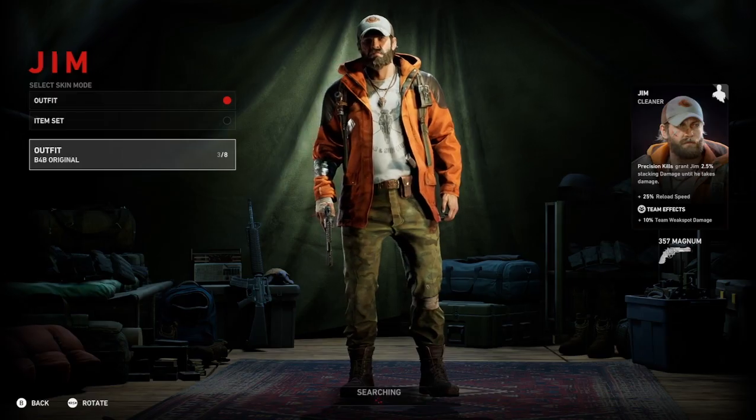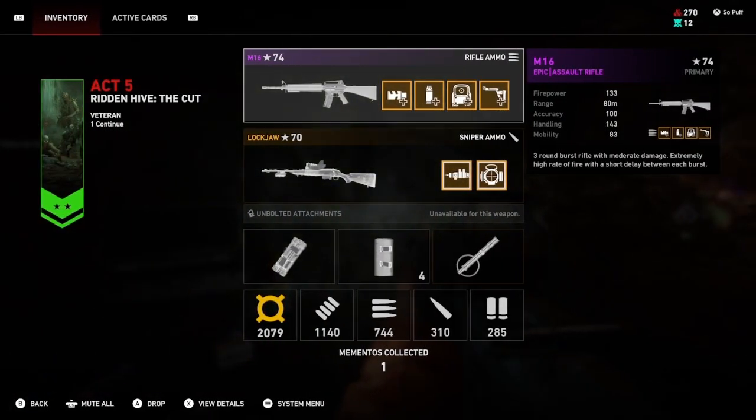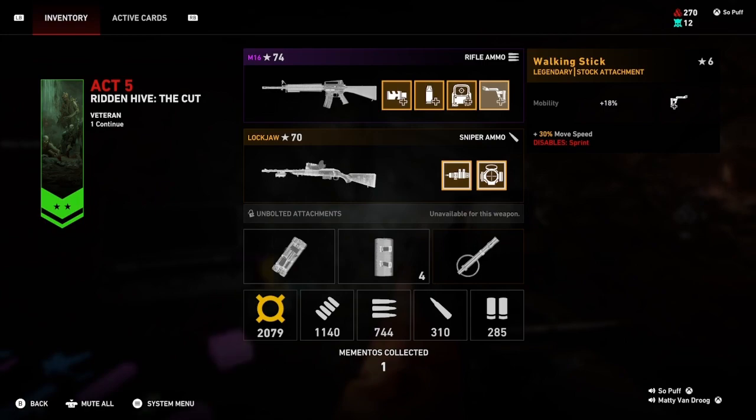Now there are some gold sniper rifles that I am going to be hunting out for. One in particular is called Lockjaw — this is by far my favourite sniper rifle. Without actually putting gold mods onto your guns, this will be my favourite. So we will just get into the deck.